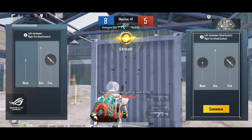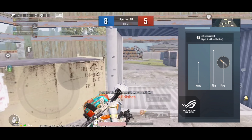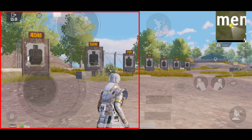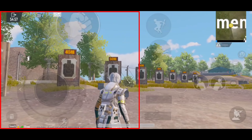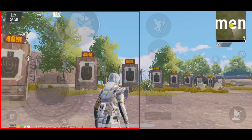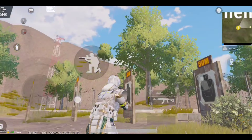First layout and third layout — I will tell you about the first layout. I think most people use the first layout. In the first layout, the left side of the screen is reserved for movement. For example, if you leave the joystick on the left side, you will move. But in the third layout, the movement mechanism is different.